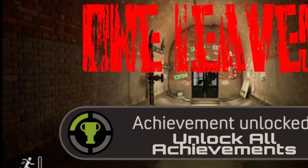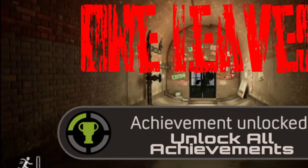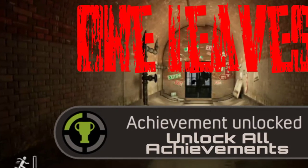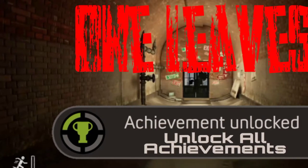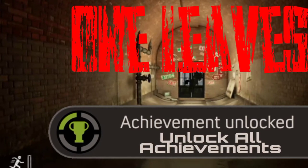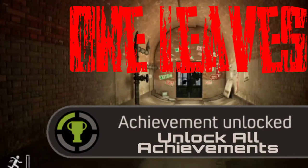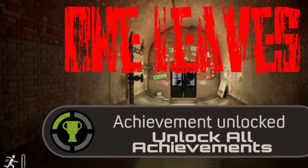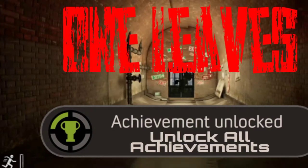What's going on guys. Before we get started, if you don't know what One Leaves is — it's a free-to-play game on the Xbox store right now with a total of 14 achievements worth a thousand gamerscore. The purpose of today's video is to show you how to complete the game as fast as possible so that you can unlock the 'One More Out of the Pack' achievement worth 200 gamerscore for completing the game 20 times.